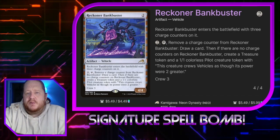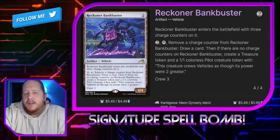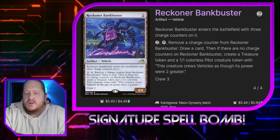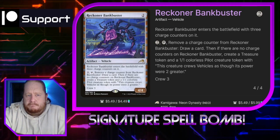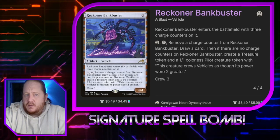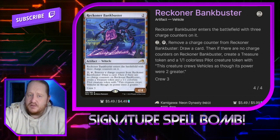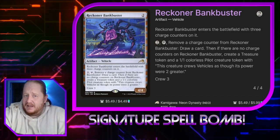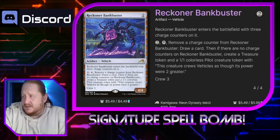Reckoner Bankbuster is a 4/4 that enters the battlefield with three charge counters on it. We can pay two and tap it, remove a charge counter, and draw a card. If there are no charge counters on it, we create a treasure token and a 1/1 pilot creature. So we can put counters on it just to remove them — once we get down to zero, we put one on, take one off, and get the treasure token and creature every time we tap it. It's basically paying one and tapping it to get a treasure and a 1/1 pilot.